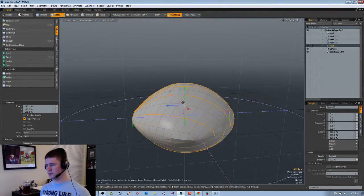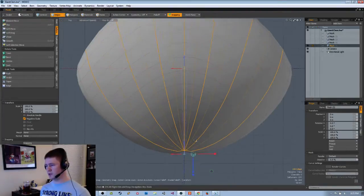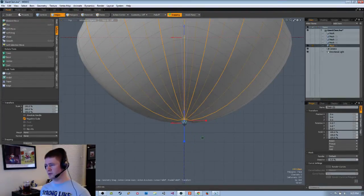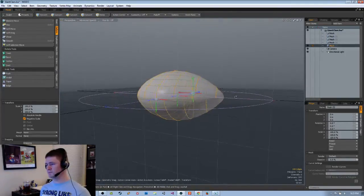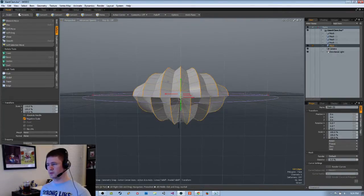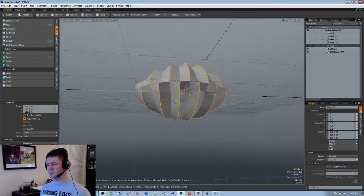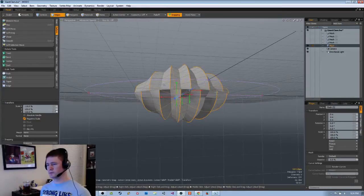Scale tool — let's get that where I want it to be. Drag these out manually. 1.10, 1.10, 1.10. 1.30.